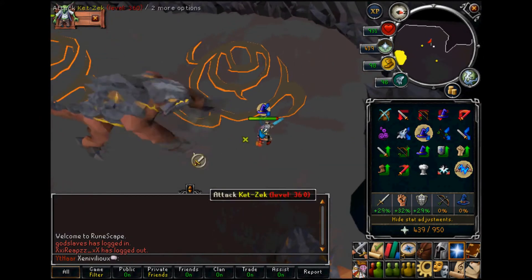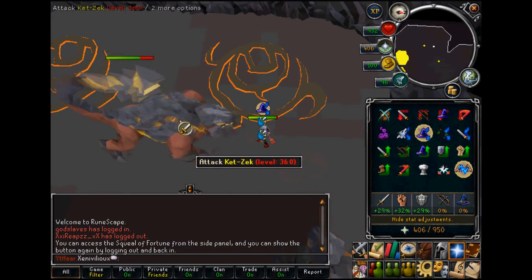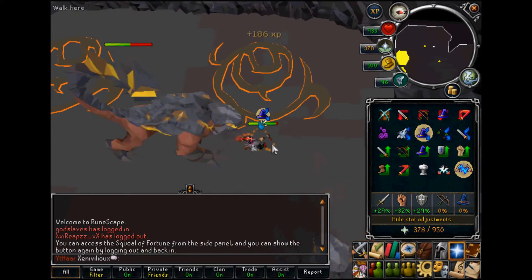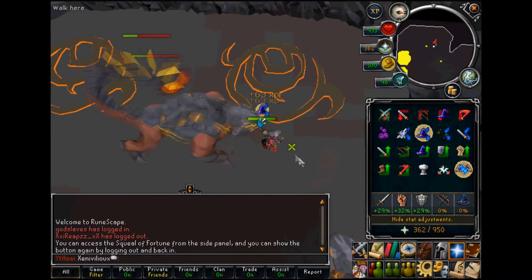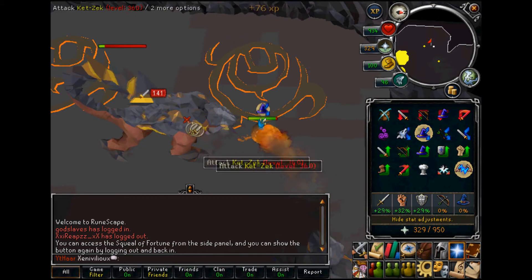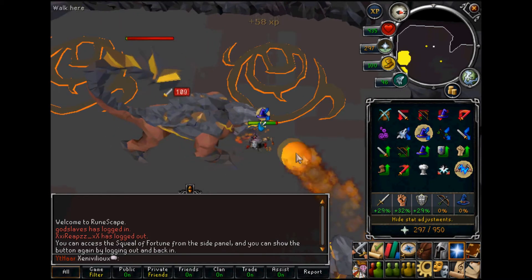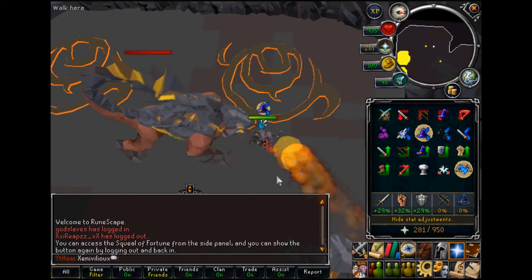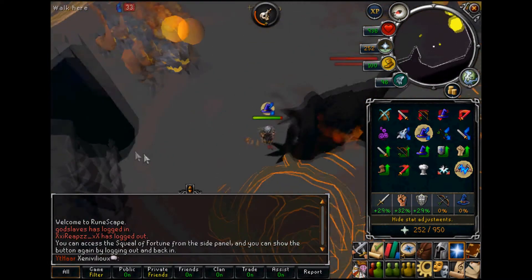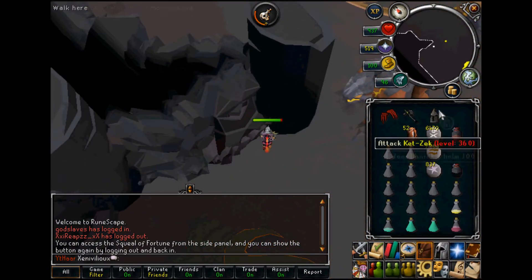If the situation is worse, trap the 360s and rest up while your prayer renewal does its job. As you can see, the reason the best weapon speed is the same as a whip is that the 360s attack at whip speed, so you can flinch them in a synchronized manner. Goliath gloves have a weird animation but do help with the flinching quite a bit. Take note of how I attack while the 360 has started casting its magic, so it won't retaliate in the space that I attack — this is what you need to do at Jad.